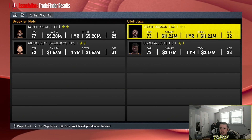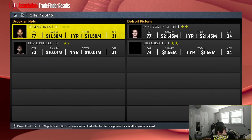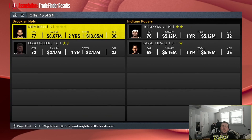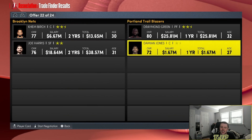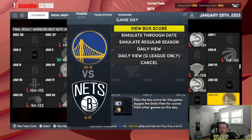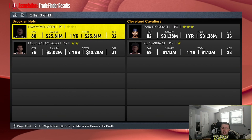Royce O'Neal and Michael Carter-Williams to the Jazz for Reggie Jackson and Udoka Azubuike. If these trades weren't random, I might have a little more success. Terrence Ross and a second-round pick for Ken Birch. Ken Birch going to the Trailblazers. Joe Harris and Draymond Green coming back again, along with Damian Lee — although Draymond Green is going to get traded right here. Three, two, one — Draymond Green and Facundo Campazo for D'Angelo Russell and RJ Nembhard.